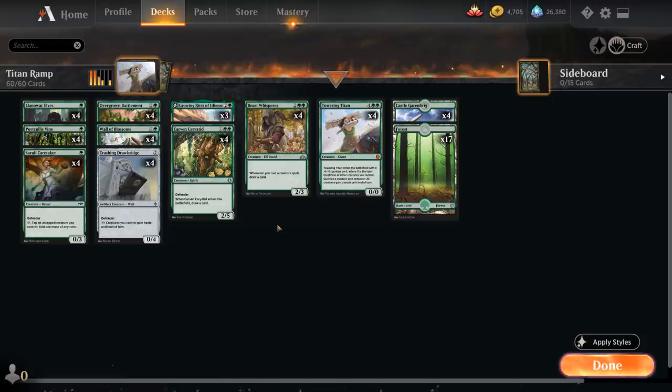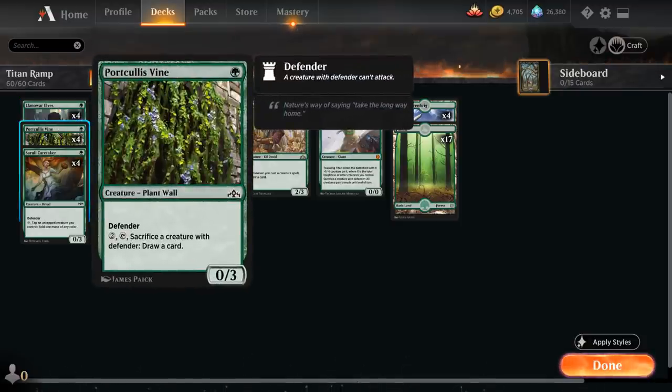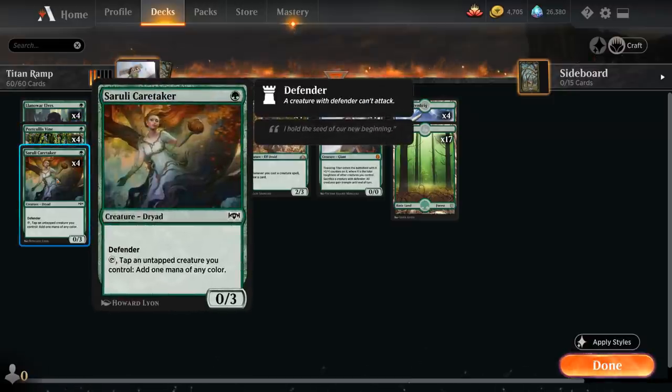Let's take a look at our entire decklist, starting out with a bit of mana ramp with our one mana Llanowar Elves. We also have the full playset of Portcullis Vine, which is a one mana 0/3 plant wall with Defender, and for two mana we can tap it and sacrifice a creature with Defender to draw a card. This functions as a card draw engine and also just a cheap way to add three toughness to the board. Then we've got our full playset of Cerulean Caretaker, a one mana 0/3 Dryad with Defender — we can tap it alongside another untapped creature we control to add one mana of any color to our mana pool, so it can still generate additional mana while again adding three toughness to the board for just one mana.